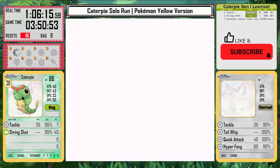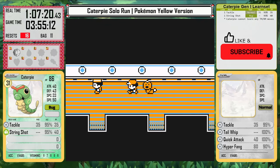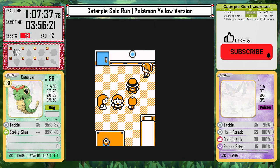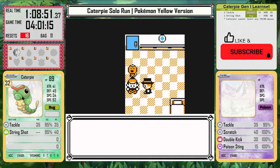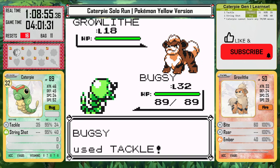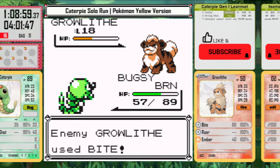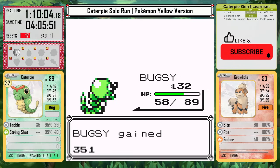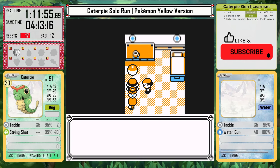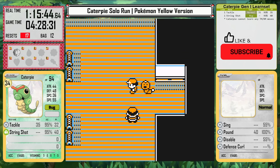I need at least level 35 for Misty and probably around 38 for Surge, so I'm just getting as much as I can. In fact, I clear every single trainer on the SS Anne. I do get KO'd by a gentleman that has two Growlithes — these are tough matchups for Caterpie, but they don't have good AI so they don't know they should use Ember. And Roar does nothing in battle in Gen 1, so they can easily lose if they use the wrong moves. I do pick up some items for money, but I can't use any TMs like Body Slam or Rest, and that's really disappointing.